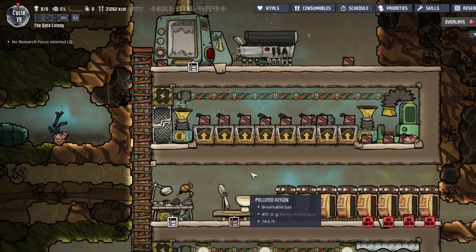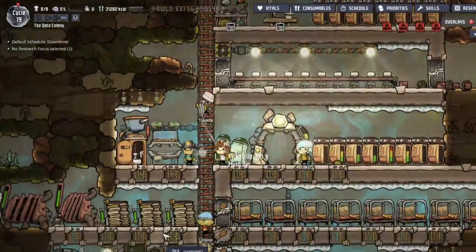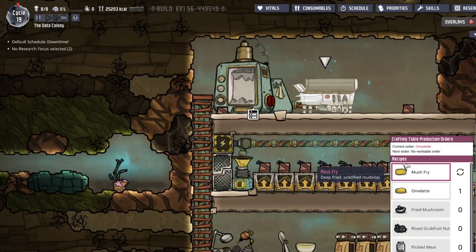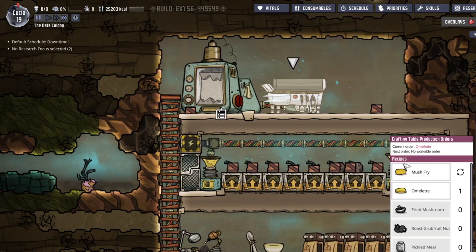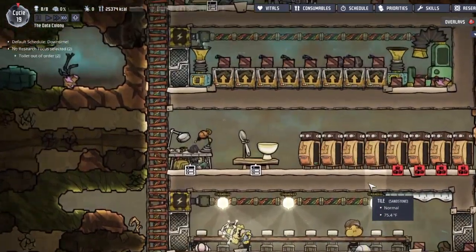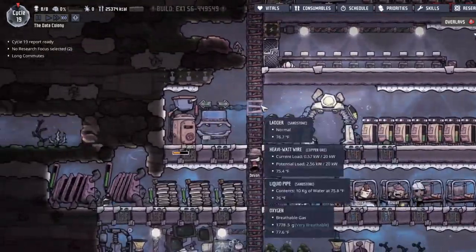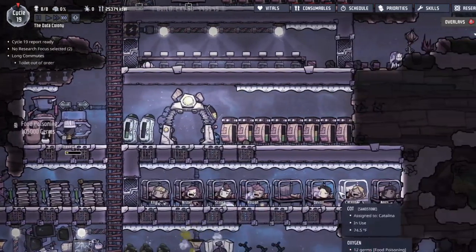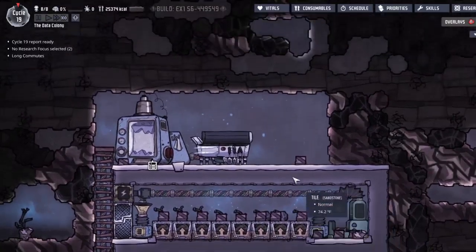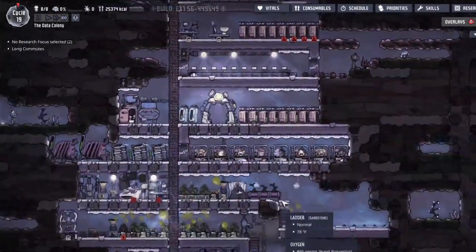Who wants an omelette? And also plenty of mush fries, because we're also making infinite mush bars. The mush fries are better than the mush bars - they don't take away morale, they keep morale the same. As you guys go to sleep, I feel like we're gonna have to make that omelette tomorrow and do some researching for rocketry stuff next episode. See you next time!